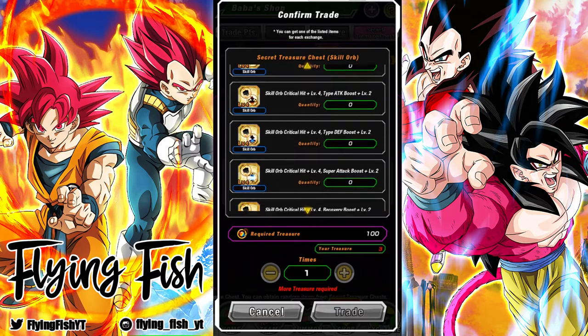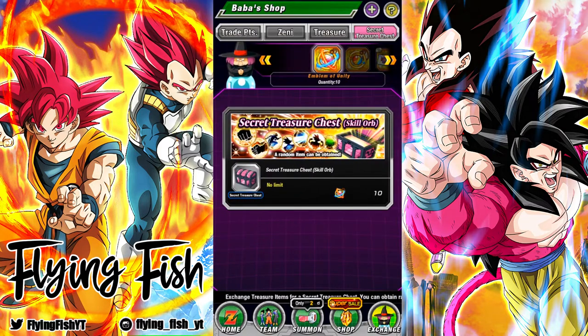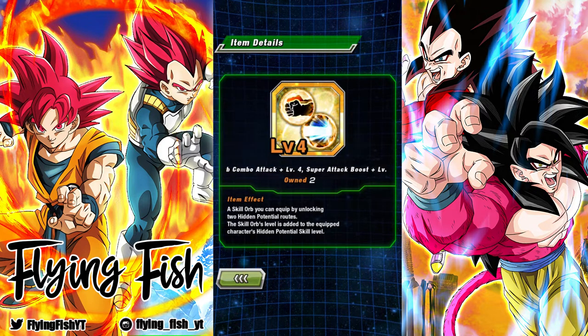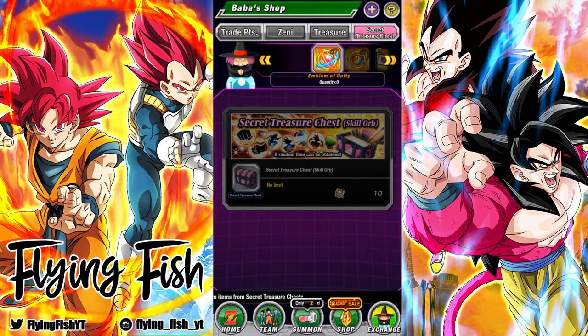Hopefully you guys got much better luck than I did — that would be the ultimate best ending. If you guys got something incredible from this Chain Battle, let me know, and let me know who you're gonna put the skill orb on too. That was the Chain Battle rewards for the Giant Ape Vegeta Chain Battle — Great Ape Vegeta, Giant Ape Vegeta, whatever you want to call them. Thank you all so much for watching — please hit the like button and subscribe if you liked it. I love you all, and I'll see you guys next time. Bye bye.